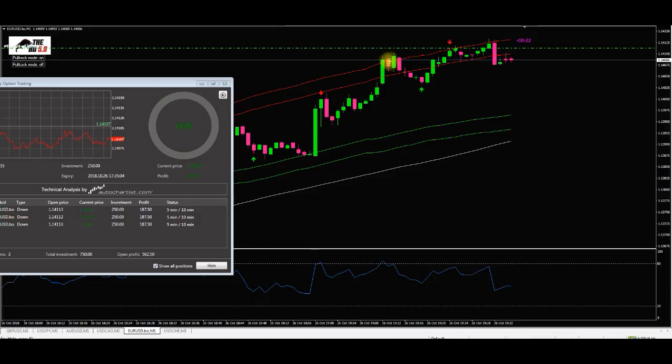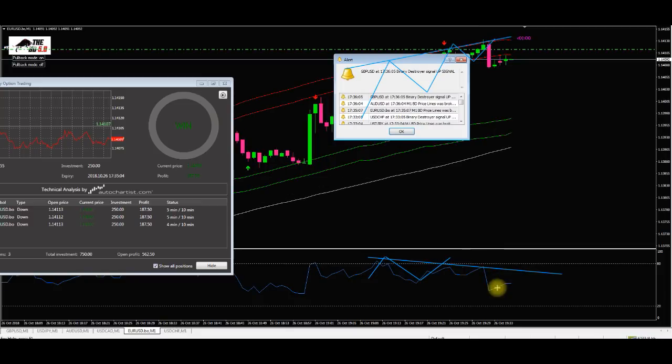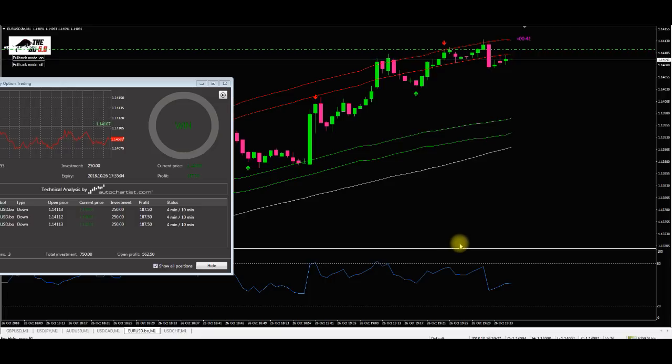Divergence is basically when price action — as you can see the candlesticks are making higher highs, price is still going up — but normally the RSI will do the opposite. You can see we're making lower highs, so the RSI is getting weaker and weaker. Nine times out of ten the price will follow it. If you can nail divergences down to a T you will massively increase your probability of winning trades, because normally price action will follow the RSI one or two minutes after divergence.